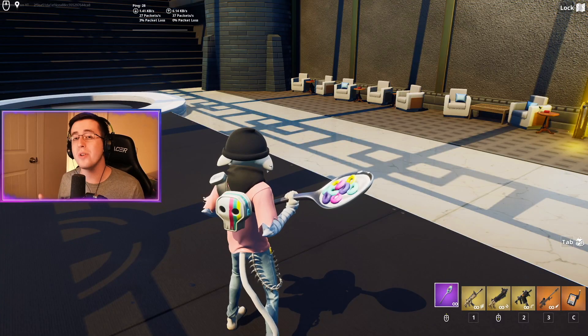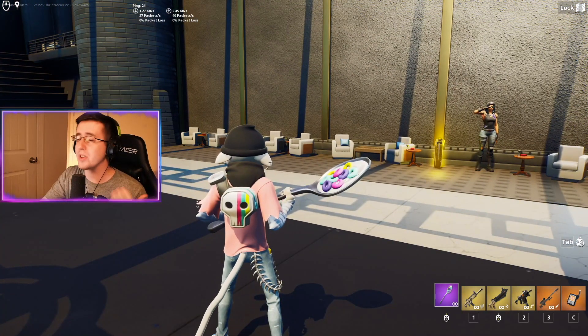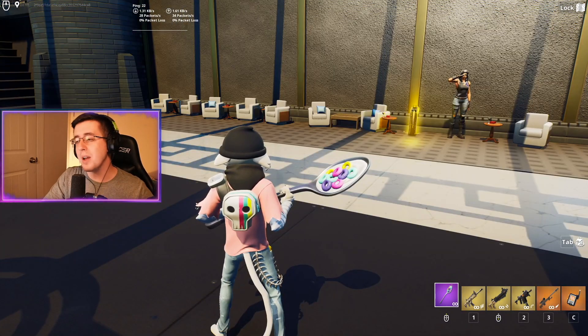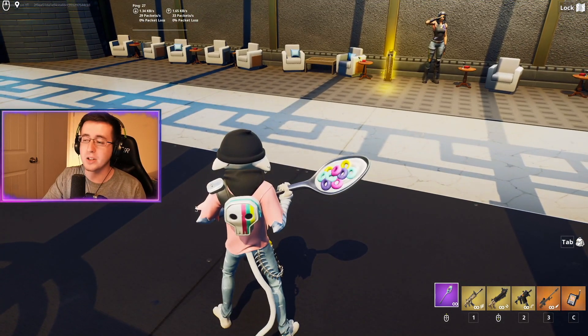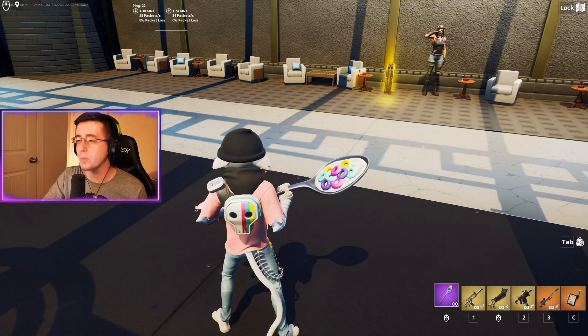As always, after showing the locker we jump into Irito's combo-making map to show the combos inside the game — I'll leave a code in the description if you want to check it out. The combo looks really good; the back bling and pickaxe complement each other with the rainbow and solid white color.